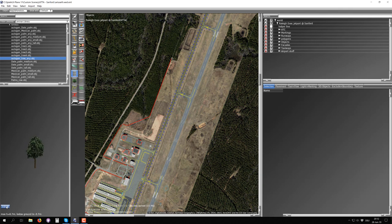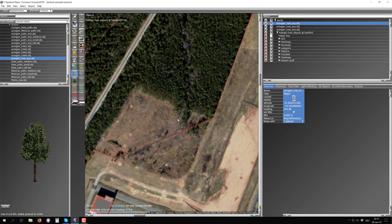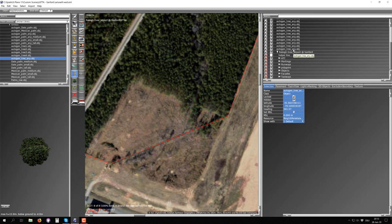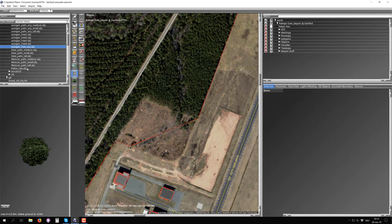If you click Autogen tree 'any,' it has 16 variants - basically all four Autogen trees times four. This makes adding a very diverse range of trees easy: click, click, click, add a bunch of trees and they will all look a little different. The preview looks the same but in X-Plane they will look varied. There's also a better option for placing many trees at once, which I'll get to. You also have palm trees - Mexican palm small and medium, and date palms.